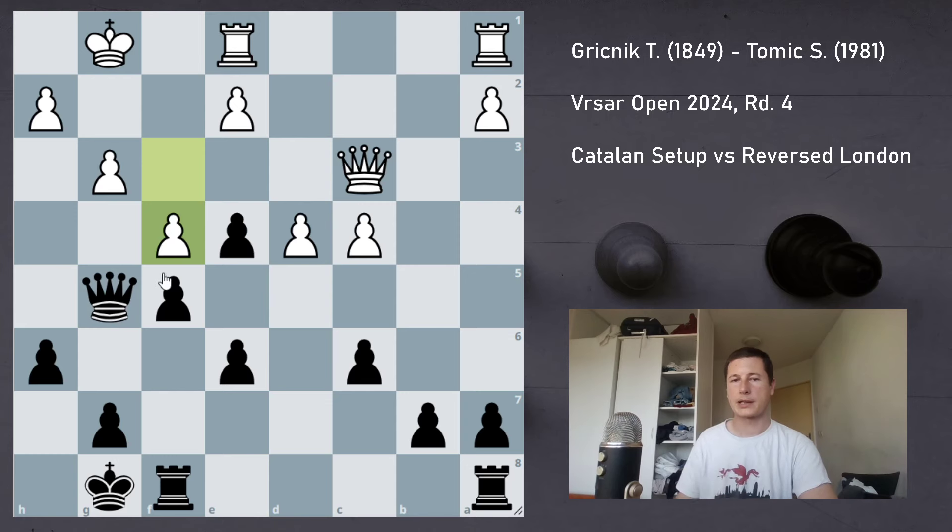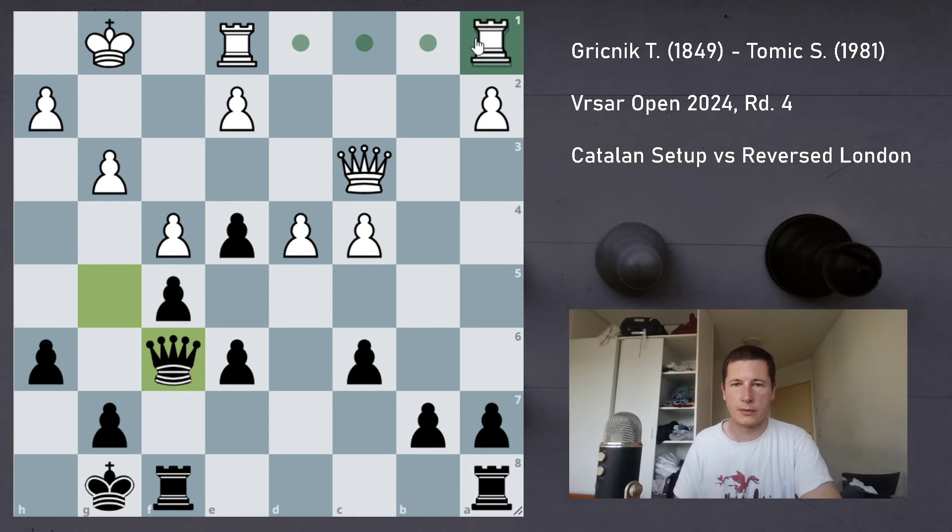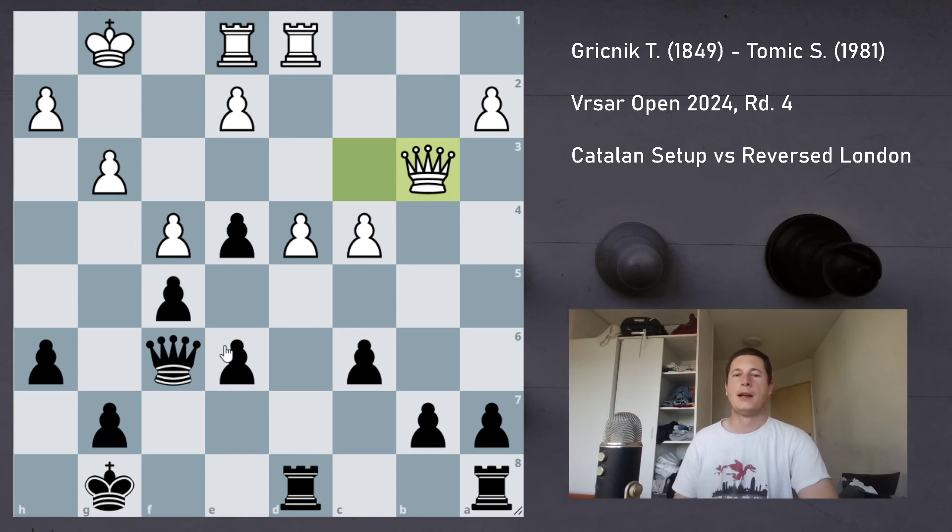Qg5 puts pressure on white's position, threatening f4 followed by h5 and h4. Also e5 can be prepared, and e3 is a possibility. My opponent rightly played f4, preventing many of the attacking lines. My idea was: after f4 is played, e4 is secure and I just have an extra pawn. Qf6 — which is fine — Rad1 is fine, Rfd8 is fine. He played Qb3 here, and once again this is a key point in the game where it gets extremely interesting for me.